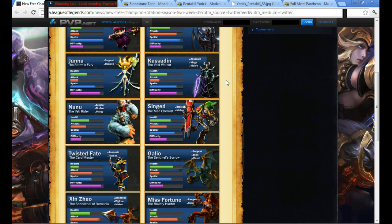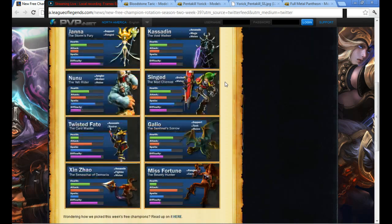I've never played Kassadin before, so I don't quite know all the mechanics. But he can zip around the map and he's very snowball heavy. Once he starts rolling, it's very hard to stop a Kassadin.